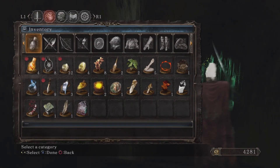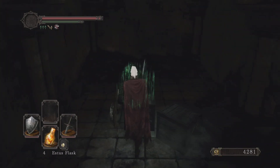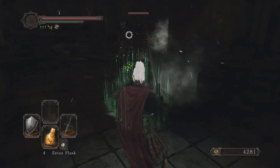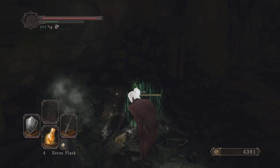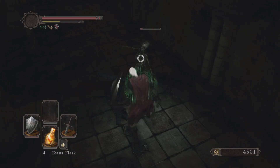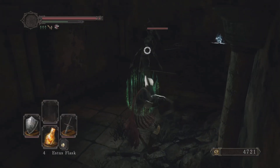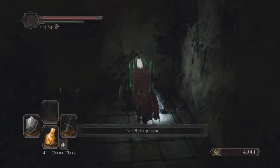It's a bit dark in here. There are a lot of skeletons and a lot of barrels around. We're going to grab the black firebomb and the homeward bone. I'm going to jump these skeletons — one hit and he's down. One more skeleton, two more, three more — wow. You can see just that follow-up to the heavy attack makes so much difference.